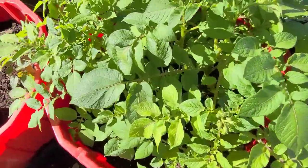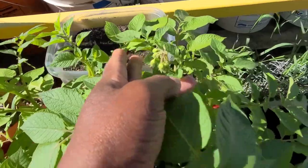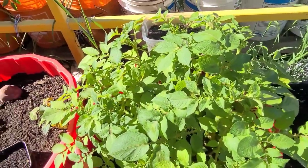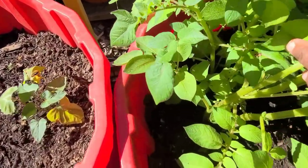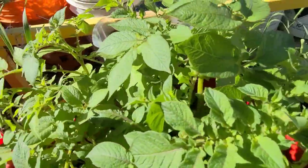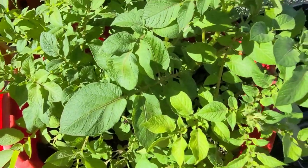Look at what's going on here — I'm so excited! My potatoes are starting to flower, and you know what that means — these potatoes are ready to produce. But there are lots of little flying creatures on them, some elongated fly-looking things. I don't know what they are or if I need to be concerned about them, but I'm keeping an eye on things just in case.